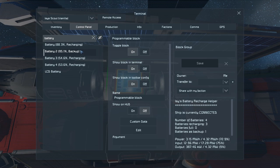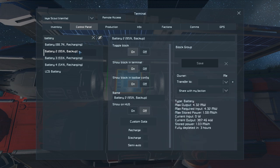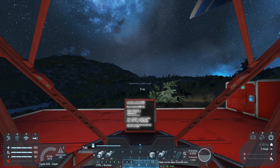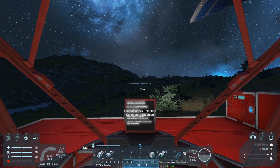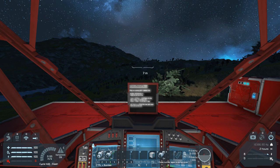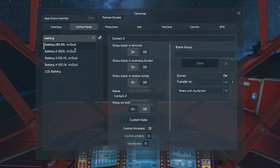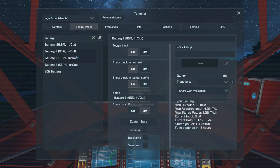If a battery is full, it will still remain on recharge mode so it doesn't get drained by any other battery on the grid. And again, as you disconnect, every battery on the ship is set to in/out mode, as you can see here.